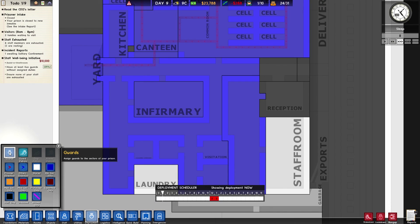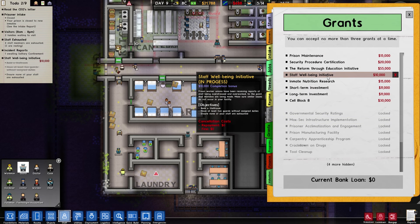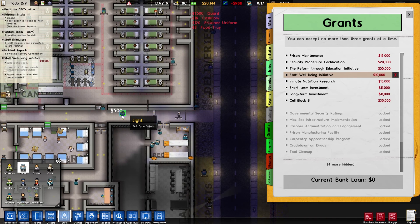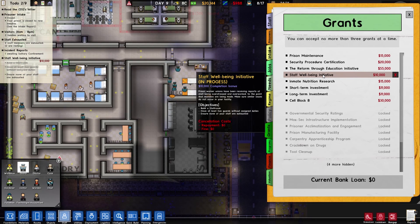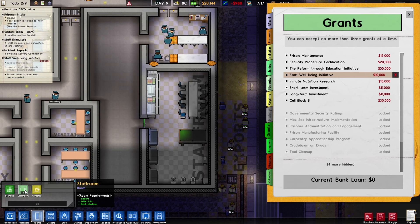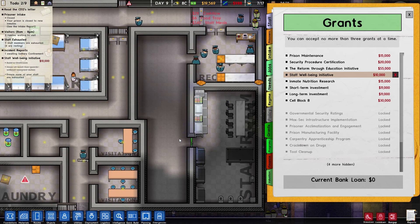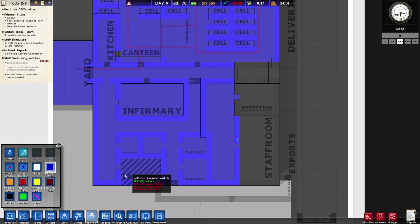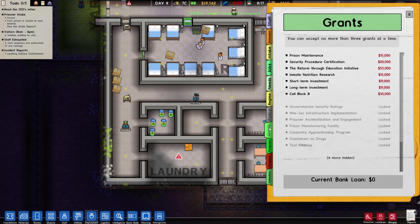We don't have enough guards. Let's go to staff — guards. Grants — have at least five guards without assigned duties. Build a staff room — yep, I did that. Ensure none of your staff are exhausted. Let's see rooms — staff room. We're gonna read this as a staff room. Deployment wise this is gonna be staff only. Laundry is minsec as it's supposed to be. Grand completion payment — we just got 30 grand, like that.